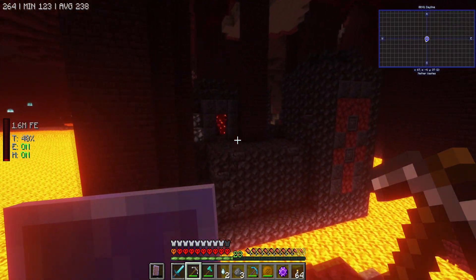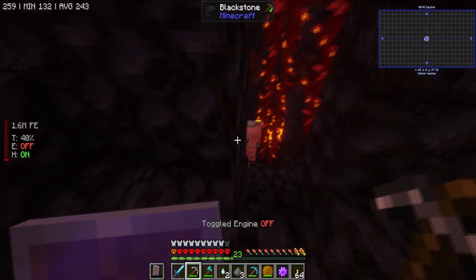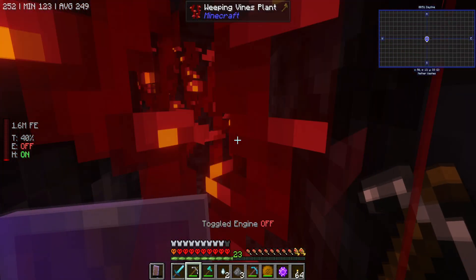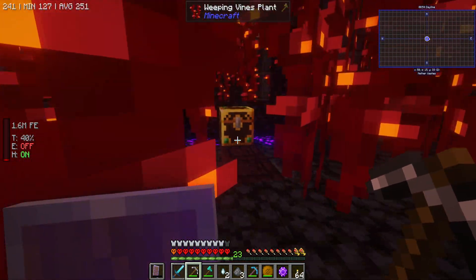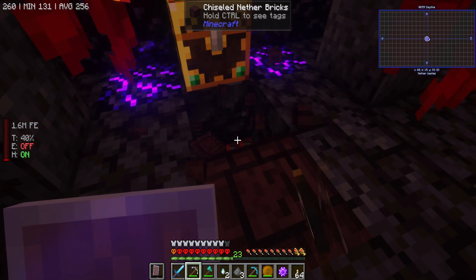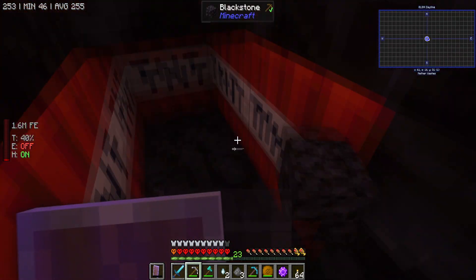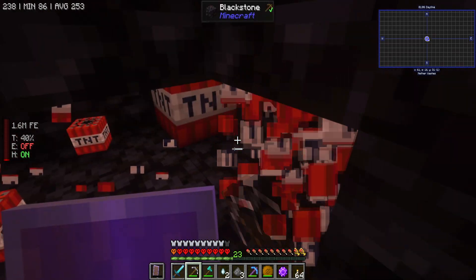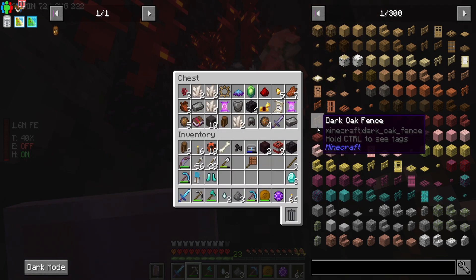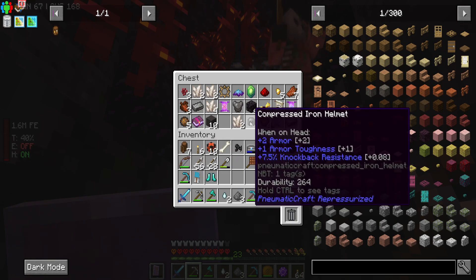Oh, there's a structure here. I feel like this has got something — let's just turn our jetpack off because we're going to need to go above ground next day. Oh god, what's in here? Oh look, that's a trap chest. Yeah, you definitely want to check these — they're quite similar to the overworld ones. No explosion, so that's good. We'll take one of these and some compressed iron.